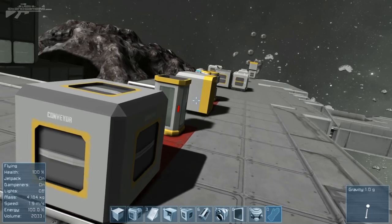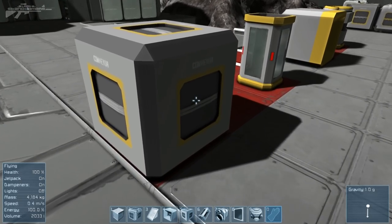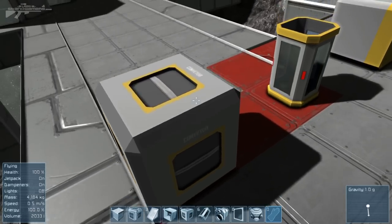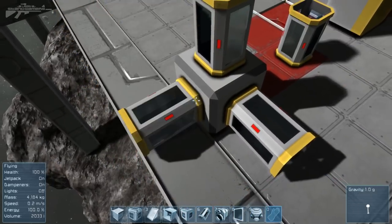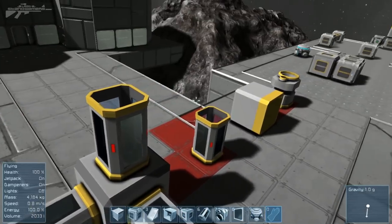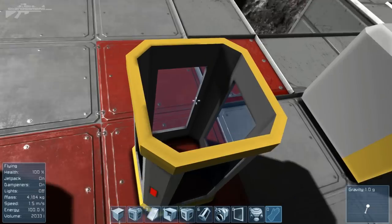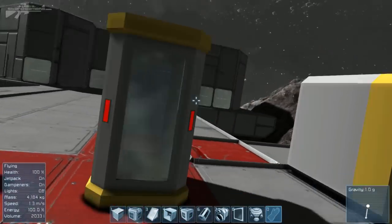We've got three new blocks. We've seen this conveyor block for quite a while but it didn't have any functionality before. Now it works as a joint for the conveyor tube, so you can stick the conveyor tubes on here and send them up, down and all around your station or ship. The conveyor tube is really simply and nicely designed, and hopefully one day we'll be able to see items passing through the little window in the tube.